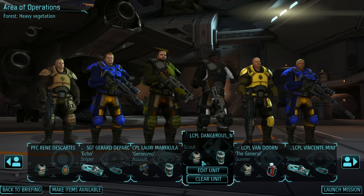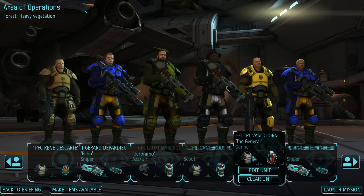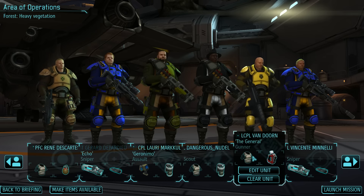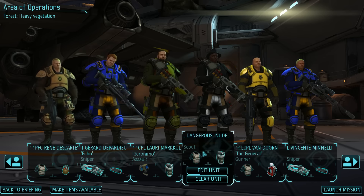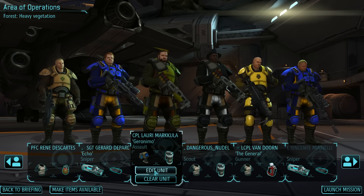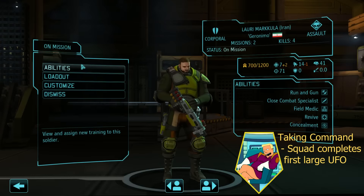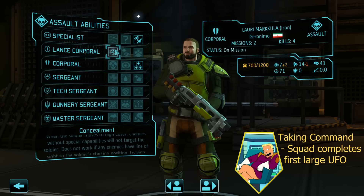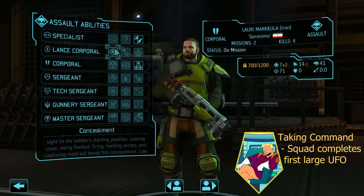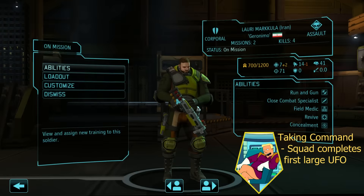So to back them up I've got Lowry, Dangerous Noodle and Van Dorn. Van Dorn's coming along because I really need him to level up and start getting officer ranks. Noodle's coming along obviously because I need a scout, otherwise I can't move up. And Lowry's coming along for many reasons, but because he is going to be our dedicated crashed or landed UFO killer with his concealment perk — absolutely perfect for taking out UFOs, moving up concealed and spotting anything in his path.